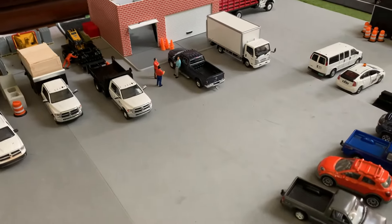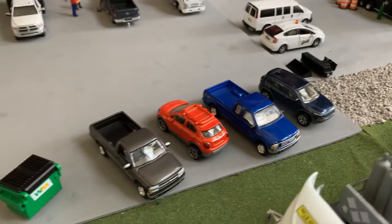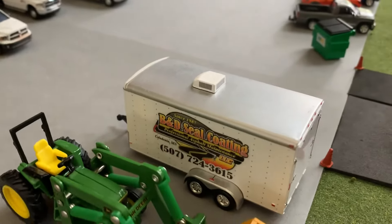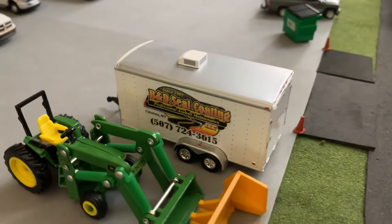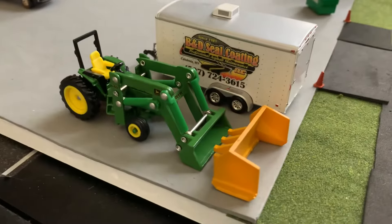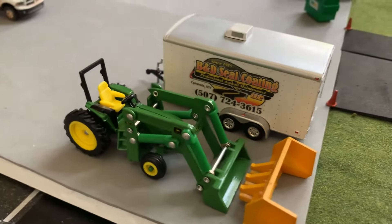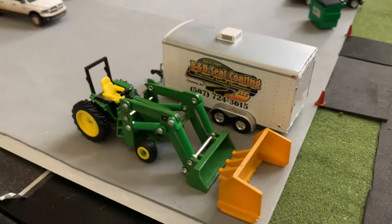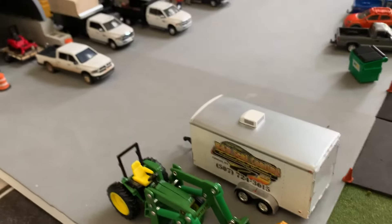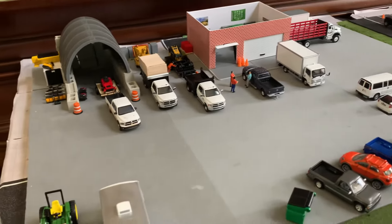Over here they also have the employee parking lot. They rent out space to a seal coating company that keeps some of their trailers here. This is the seal coating company's trailer, and this is their John Deere 640 loader, used for mulching and also storm removal. They're seeing if they have a push plow for that too. That's the small scale landscaping company — I try to keep everything realistic to size.